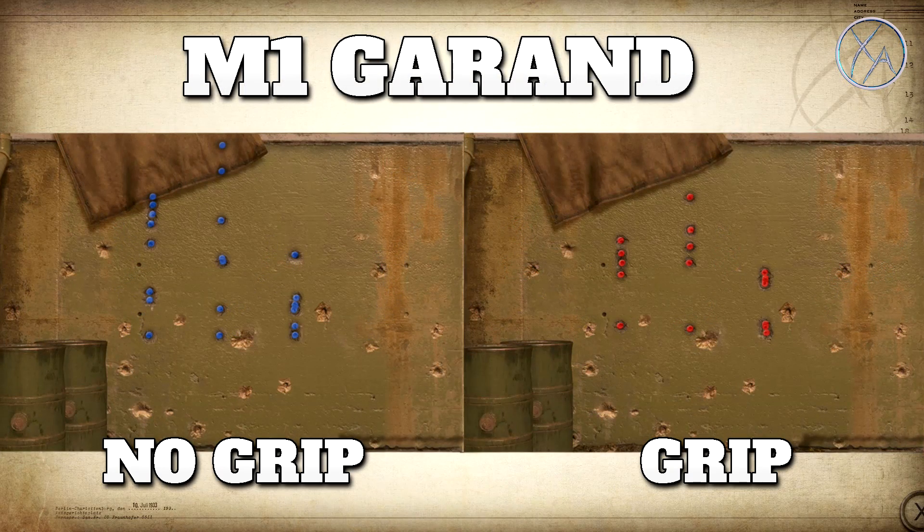As for the M1 Garand, it has basically zero side-to-side sway — it always kicks almost perfectly vertically with a varying level of magnitude. Keep in mind I was reaching the fire rate cap with every single test. It does seem like there's a bit of a reduction with grip, but that's more so during sustained fire emptying the entire clip. Realistically, if you're just looking at the first two to three shots — which is generally all you need to get a kill — grip doesn't really seem to be doing a whole lot.